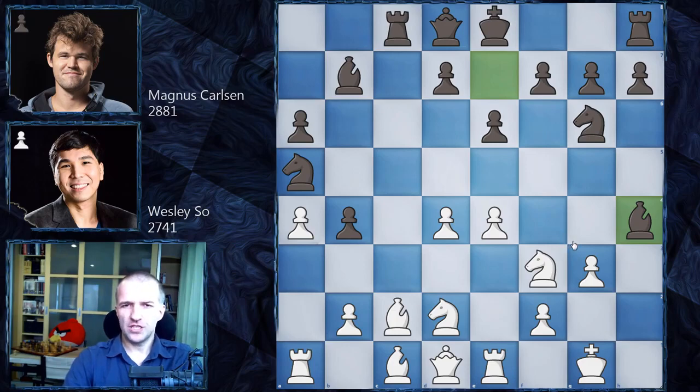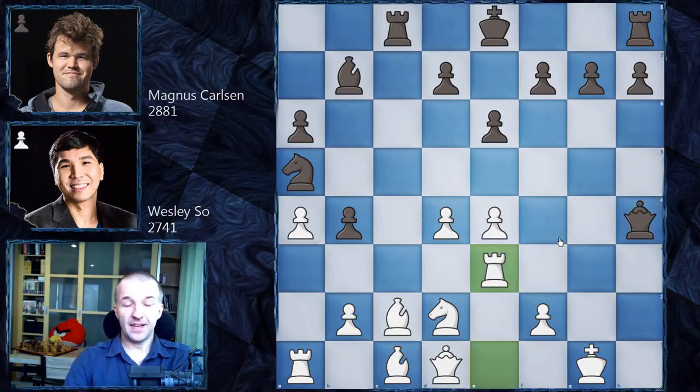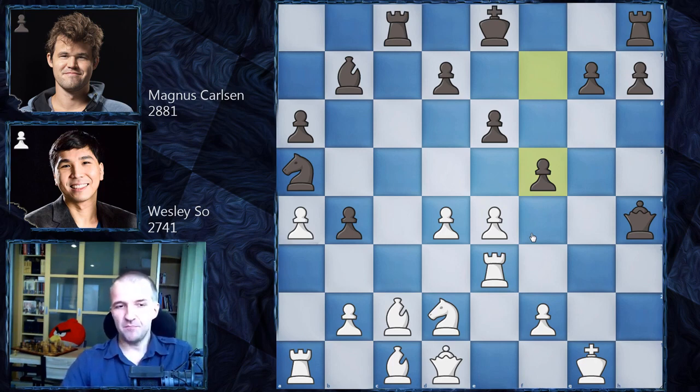Wesley has a couple of choices. He chose to exchange as many pieces as possible: g takes h4, knight h4, knight h4, queen h4, and now rook e3. In this position, it is very difficult to find how Magnus Carlsen wants to continue the attack. And he played f5 — a free attack on the pawn on e4. The pawn cannot be taken, the pawn cannot be pushed of course, because we have checkmate here. So what would you play in this position with the white pieces?